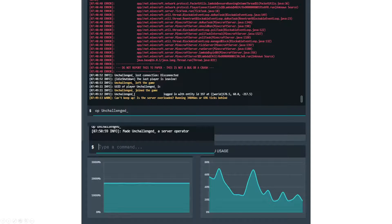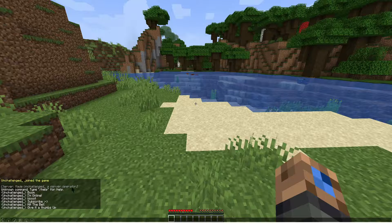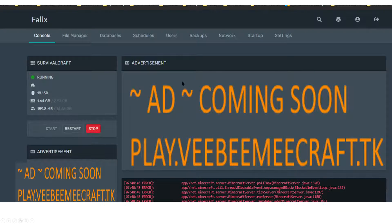We connected to our server and logged in. After the first login, I logged back out and then gave myself operator permissions by typing 'op unchallenged' in the console. Inside the game I confirmed I was made server operator. Looking at current resource usage, it's using about 1,500 MB out of 3,000 MB — about 1.5 gigs out of 3 gigs. CPU usage, once idled down, hovered around 20–30%, so overall it ran fairly smoothly.